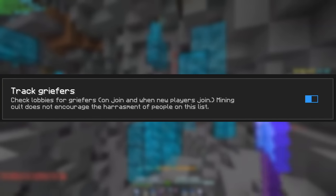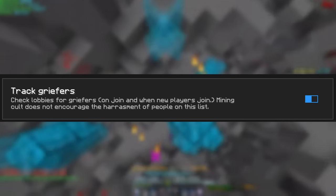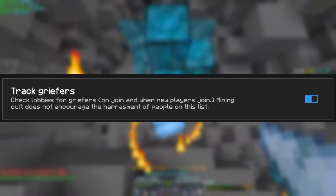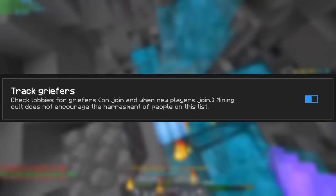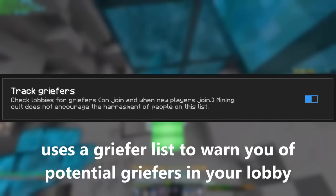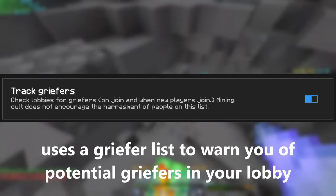Another thing for armadillo mining is a feature that tells you when a known griefer joins your lobby. If you create a ticket in my server, Mining Cult — link in the description — and have definitive evidence of someone griefing you and you being first in the lobby, we will add them to the griefer list. This list right now is insanely large, sadly, but it's pretty nice to know when someone who might be about to grief you joins your lobby.